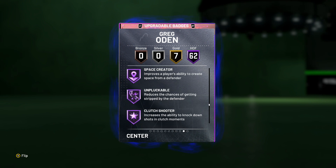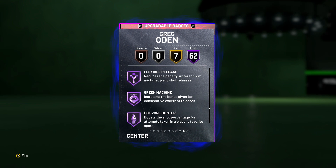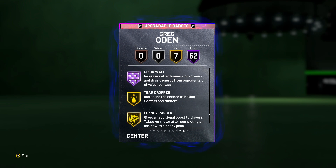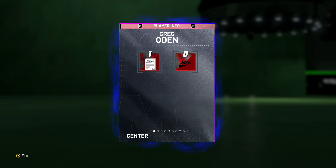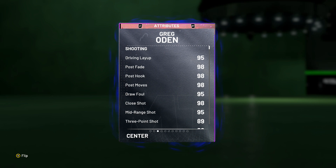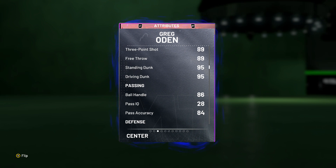He also has deep hooks, giant slayer, pro touch, showtime, slithery finisher, downhill, quick first step — on a center, that's really good — and unpluckable. This guy has almost as many badges as Isaiah Thomas, which is crazy for a center. He even has dribbling badges: flexible release, range extender, brick wall, flashy passer, handles for days, stop and go, and tight handles on gold. His attributes are something else — 95 driving layup, 98 post game, amazing. 89 three-point shot going up to 90–92 with my coach.